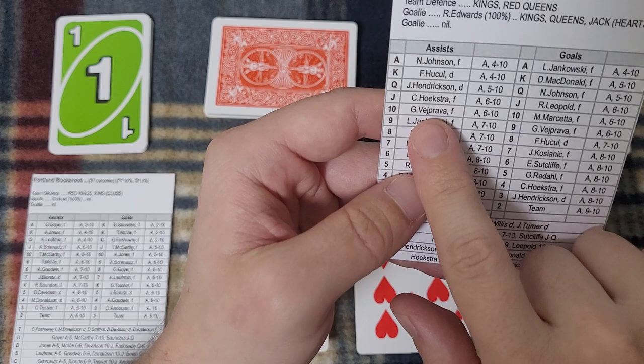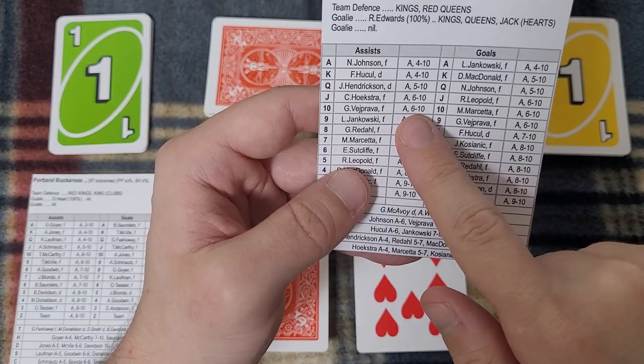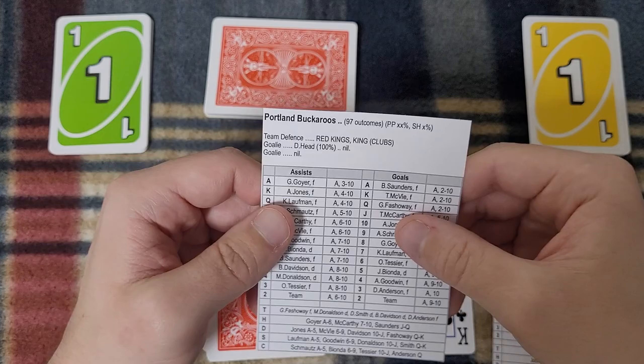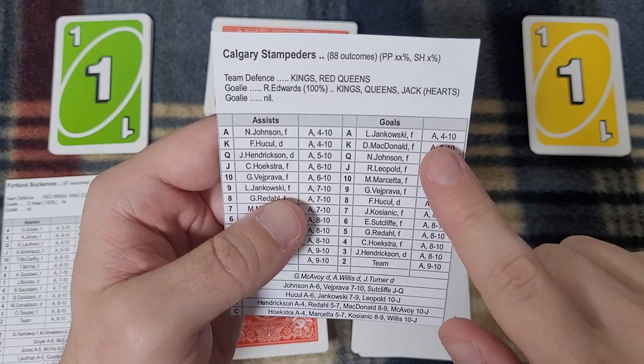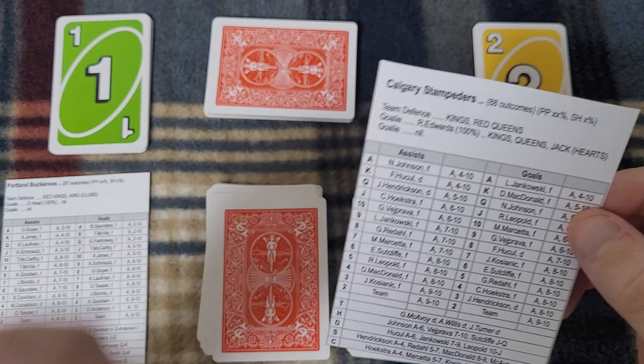Kicking off the second period. The puck goes to Vejprava — I wasn't going to try to pronounce it but it looked fun to try. He has possession. I need an ace, 6, 7, 8, 9, or 10 to get it to somebody. A black king — face card, depends on Portland's defense. King of clubs: they allow a scoring chance. The third card is an ace — that's Jankowski for the home team. He can score on ace, 4, 5, 6, 7, 8, 9, or 10. The fourth card is a 6 — Jankowski has scored! We now have a 2–1 game for the Calgary Stampeders.